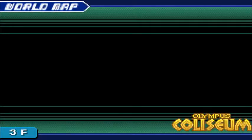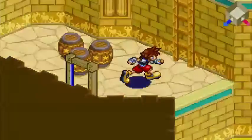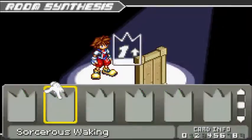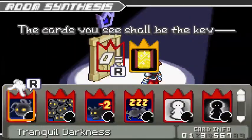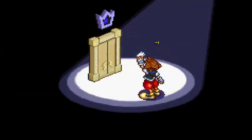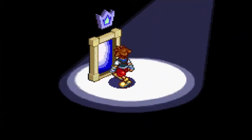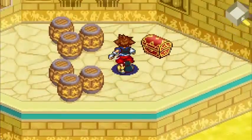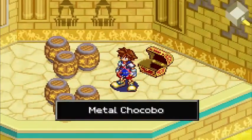We'll get a pretty decent prize. Looking at the map, we get in, we get out. Here we are. We need a zero red card. Sleeping Darkness will work, followed by the Key of Rewards. And what lucky prize will we find in here? We will find the Metal Chocobo Keyblade.